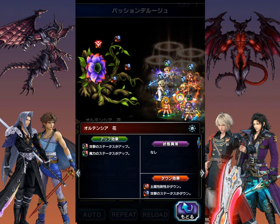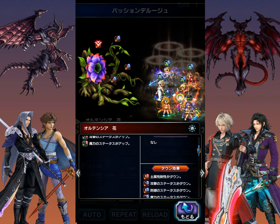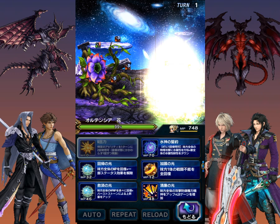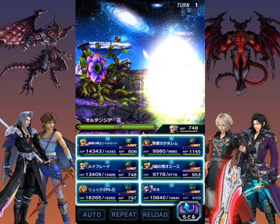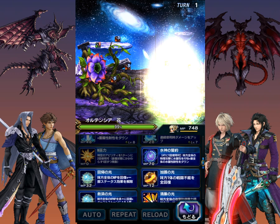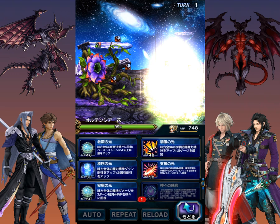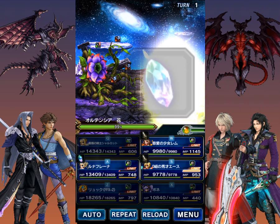My understanding is this boss alternates between Earth and Wind weakness, so we're going to use imbues with Pwn on her turn. For now we'll just use Luna Freya to buff, and let's do a General Mitigation buff.